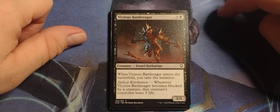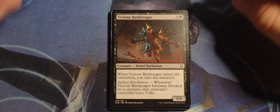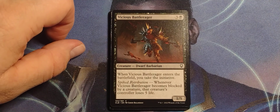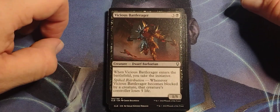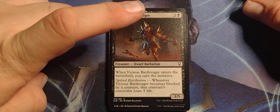Vicious Battle Rager — three black, Dwarf Barbarian, 1/5. When Vicious Battle Rager enters the battlefield, you take the initiative. Spiked Retribution: whenever Vicious Battle Rager becomes blocked by a creature, that creature's controller loses five life. Give this creature Death Touch and he would be dangerous.